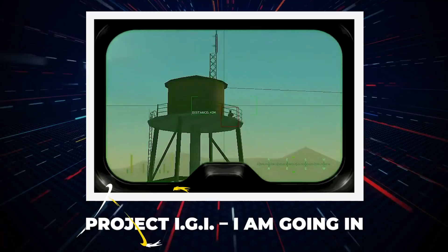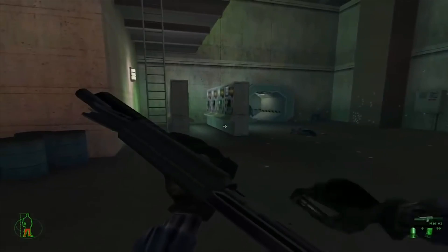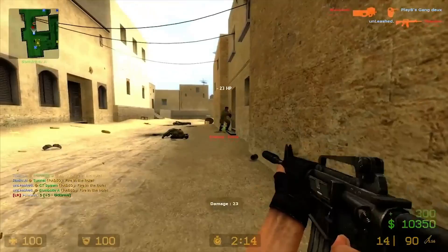Project IGI: I Am Going In. The shooting and stealth game was an instant hit worldwide when it was released and had one of the most realistic gameplay experiences, with the artificial intelligence of the CPU players significantly improved.